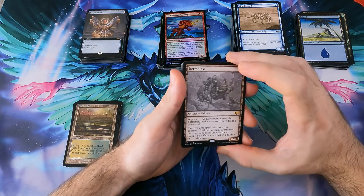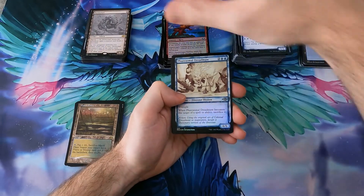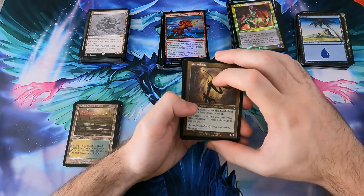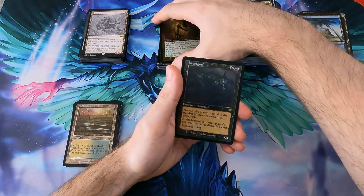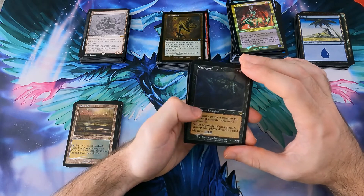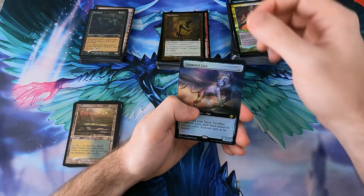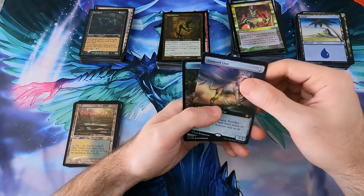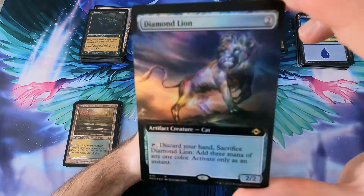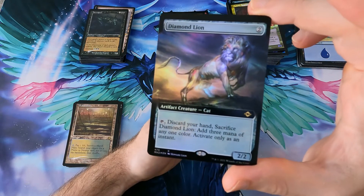Dermotaxi - oh my god, this is the worst one. Even the alternate art one is just... oh well. Necrogoyf foil old frame - very valuable... actually no, sorry, I got confused with the Dolphy Shadowwalker. I stand corrected. Yeah, the last pack was a bit of a letdown. The Diamond Lion, it looks cool though - looks very cool. And I think we asked everything we could from this box anyway.